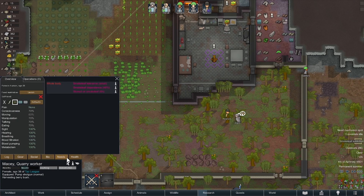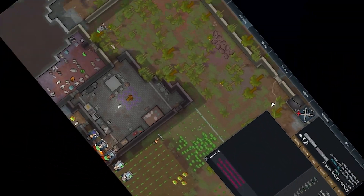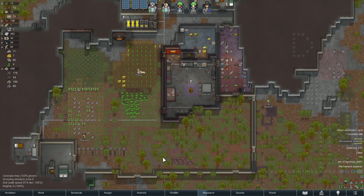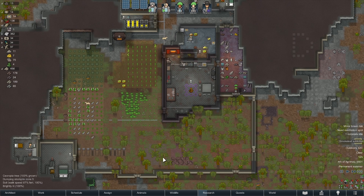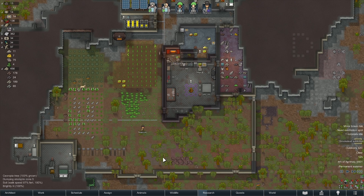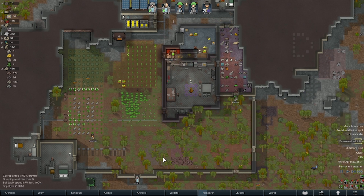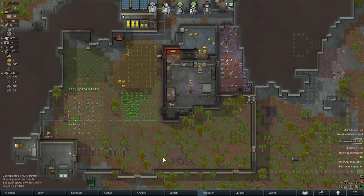Macy's addicted to smoke leaf — wahey! As I've said before, guys, to enjoy our colony we're really going into our ideology. We're going to try and get as many drug addictions as possible — it's what we're doing. It's what our colony is, so we're going to play into that. If that means livers go, that's fine — we'll get more livers. We're going to live the dream and we're going to enjoy it.